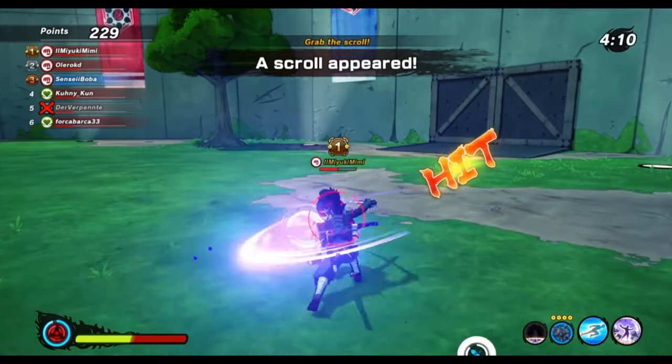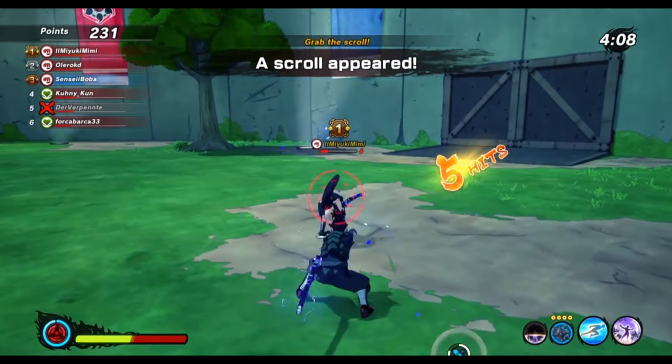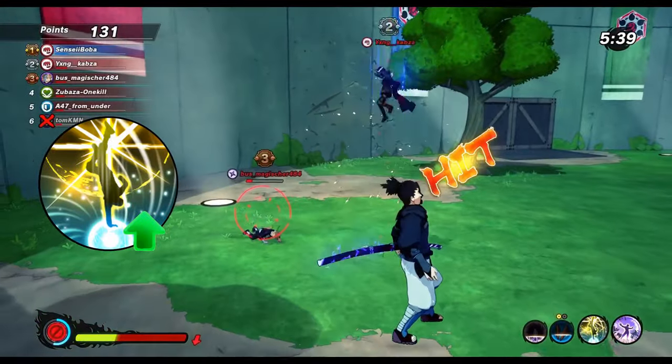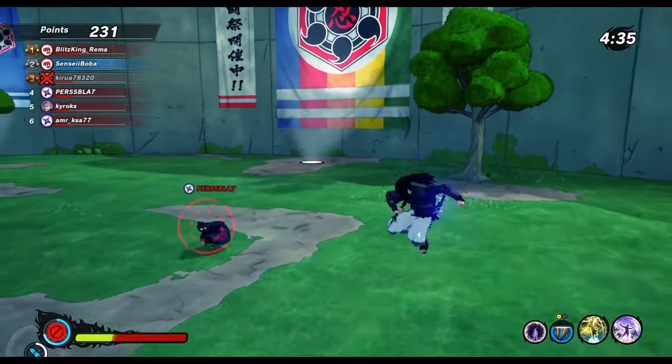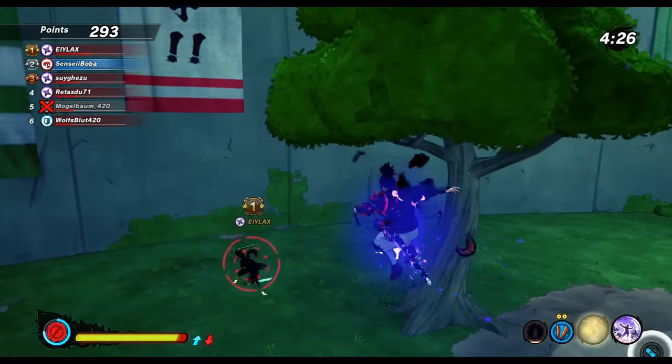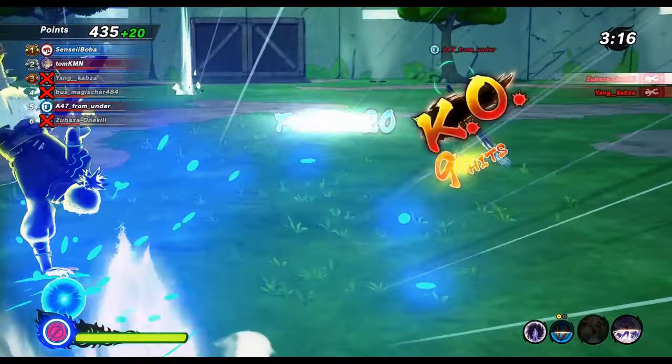Even after the nerf, both are still extremely useful and go well with a lot of jutsus and game modes. The cooldown of Flying Raijin level 2 got reduced to only 12 seconds and the kunai is supposed to have better tracking now, but to be honest I didn't really notice any of that. The lower cooldown is pretty nice though.